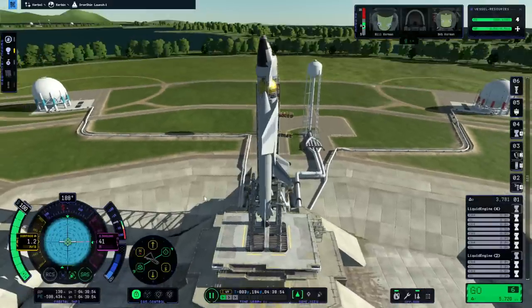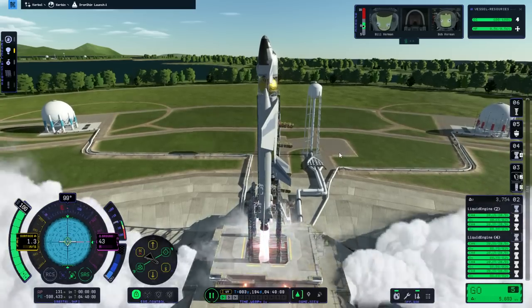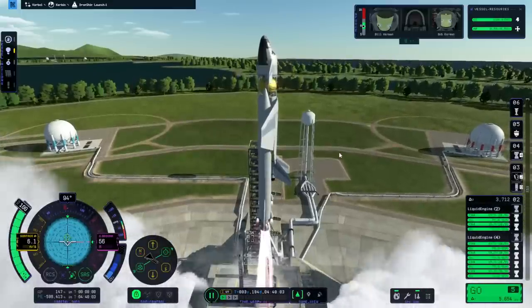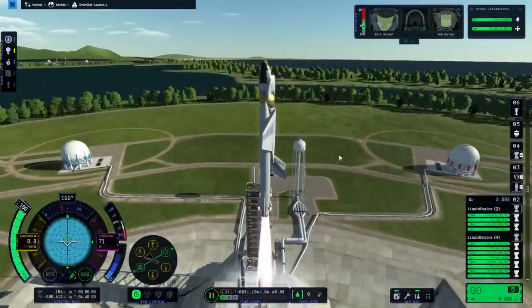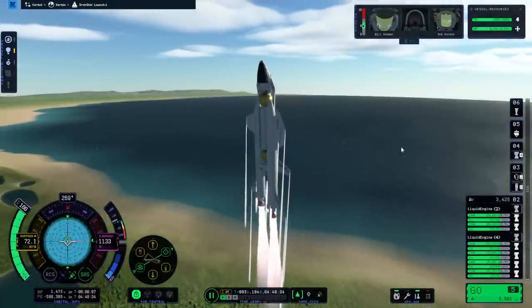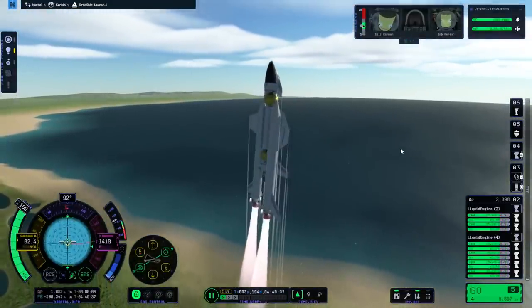So it all gets very awkward if we can't put the boosters like this. Let's try this again - 1.2 meters per second now. I'll just let it correct itself. It's got sort of a sidestep, wobbling on its own. I'm not touching it. There's no RCS on it.